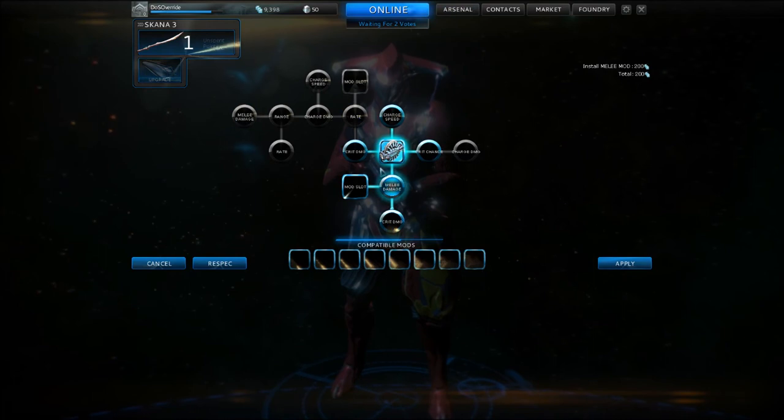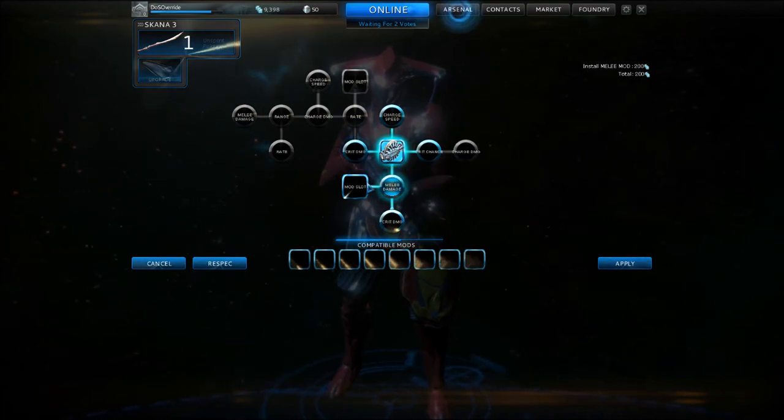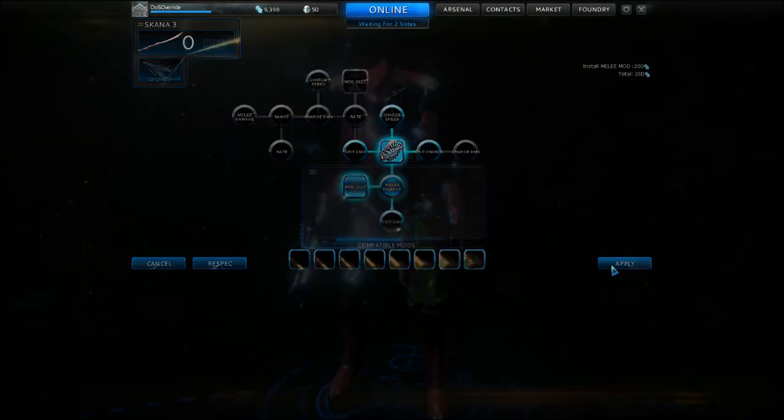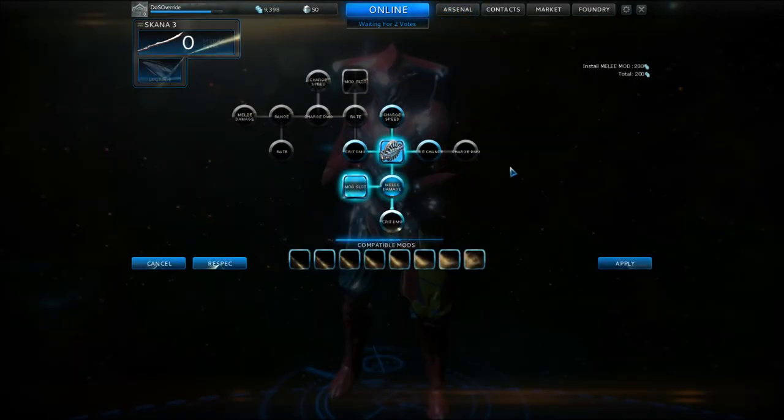Everything's much cheaper once you play a few games. In about an hour you can get 10,000 credits, and not selling any modifications — which would give you another 5,000 or so.